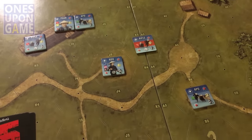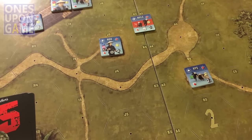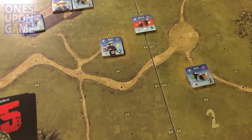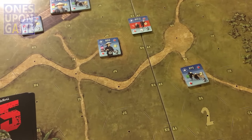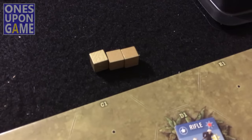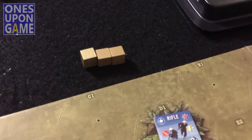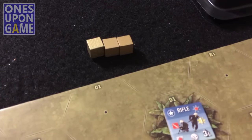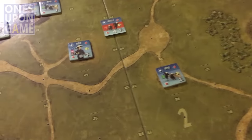On turn 3, one thing the game doesn't give you is a way to track the turn markers or the turn track, so you can probably do that with dice or a counter die or something like that. I just use these little gold cubes, and so it tells me I'm on turn 3, and I have the other four of them sitting out there. I bring them down as each turn starts.